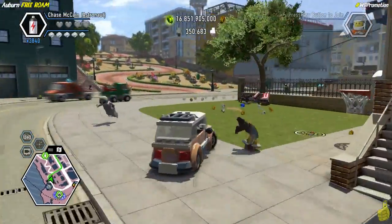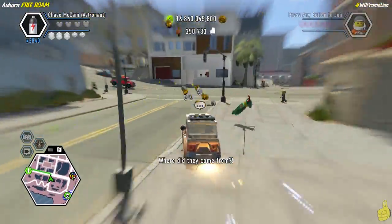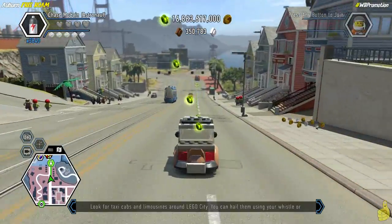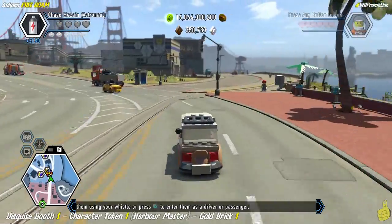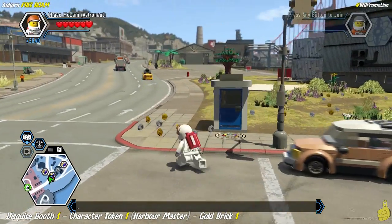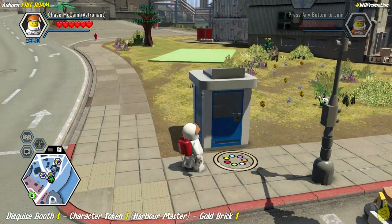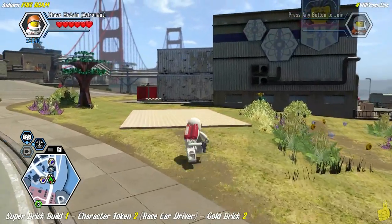As you guys know, if you don't like my driving, stay off the sidewalk. I usually follow the ghost stud trail but every once in a while I get off on the sidewalk. Here we are officially in Auburn. I'll pull a quick handbrake and hop out — we've already got the disguise booth here. If you haven't already smashed and rebuilt it, go ahead and take out the big blue box, rebuild it into the disguise booth, and pick up character token number one — Harbor Master — as well as the gold brick.